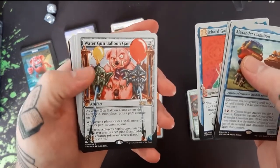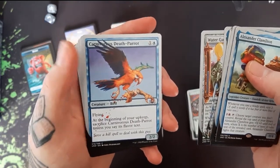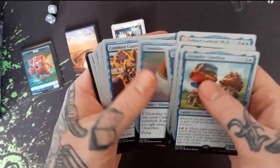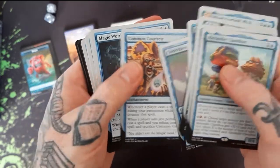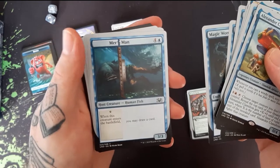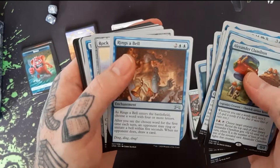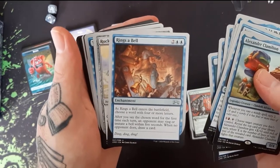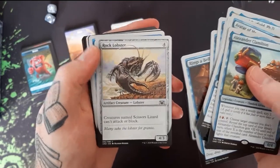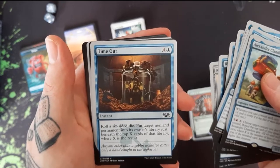Water Gun Balloon Game. Carnivorous Death Parrot — looks kind of scary. Cheaty Face — gonna slide up in there. Common Courtesy. Magical Ward. We have a Merman. Rings a Bell — we got about 30 bells on the ceiling. We got the Rock Lobster, which of course beats Scissors Lizard. We got Timeout — oh, that dude is in real timeout.